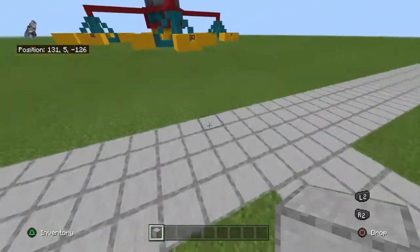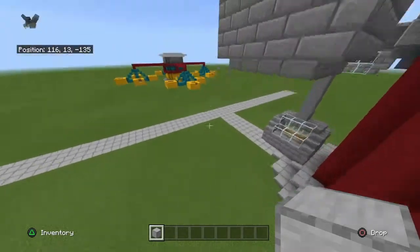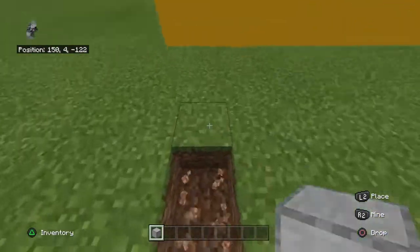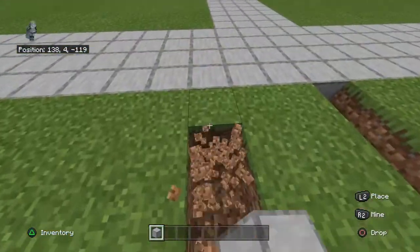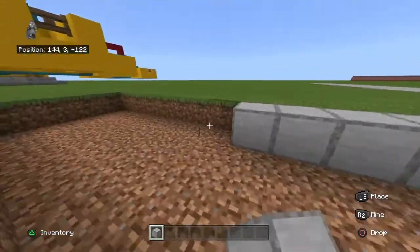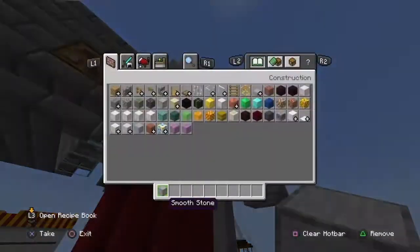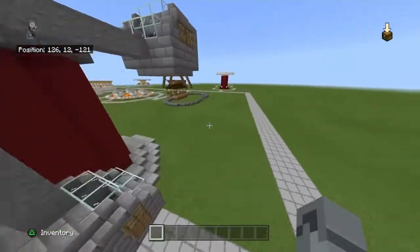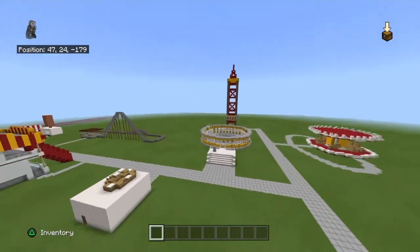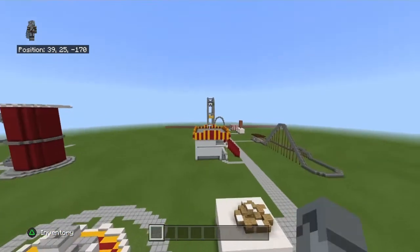I'm going to add a path and a fence around the scrambler. Basically most of these sections should have a fence — that one, that one, that one most definitely, that one most certainly. The elevated section doesn't matter as much. That's a wild ride — you get the point, most of them need fencing.